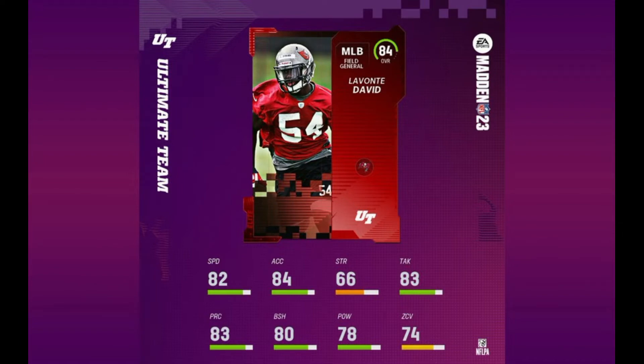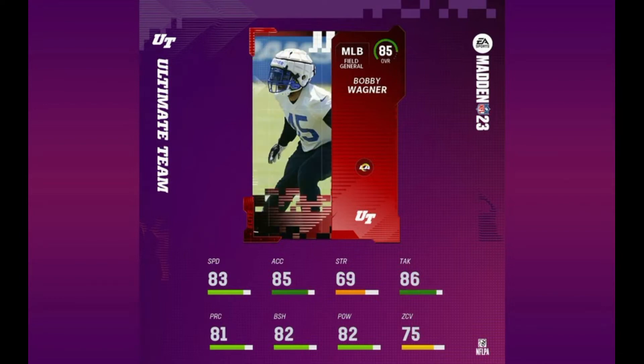We have Lavante David, 84 overall with 82 speed, 84 acceleration, 80 block shed, 78 hit power, and 74 zone coverage. Next up we have Bobby Wagner, 85 overall, field general archetype with 83 speed, 85 acceleration, 82 block shed, 82 hit power, and solid 86 tackling — really good. He's got 75 zone coverage, so a little weak there.